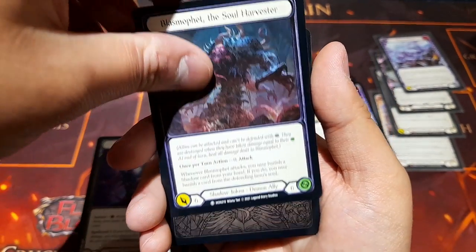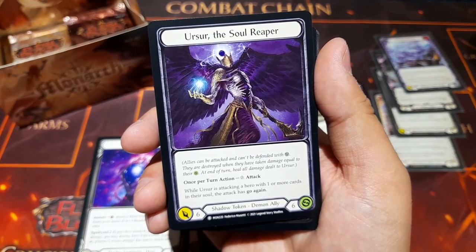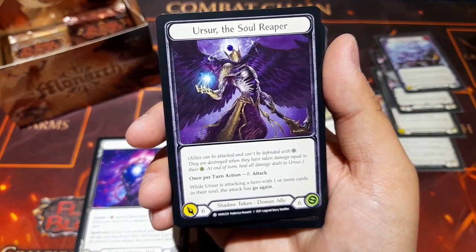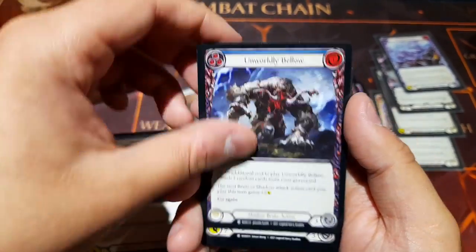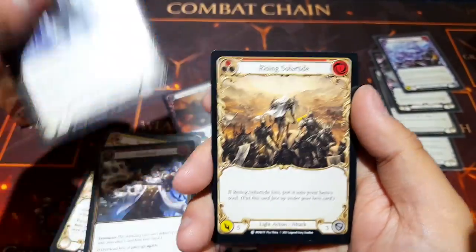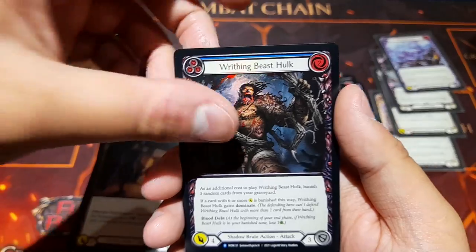On the back, Ursa the Soul Reaper — another ally. While this is attacking a hero with one or more cards in their soul, this attack has Go Again. Then another Writhing Beast Hulk in foil.